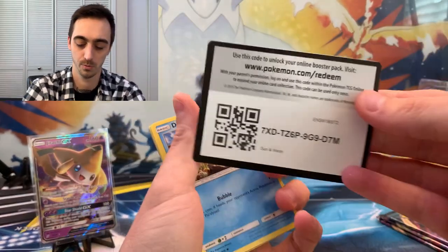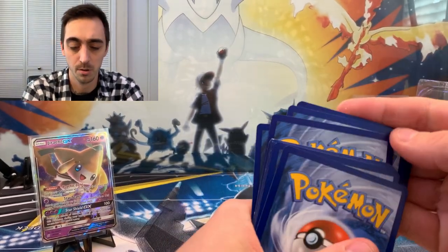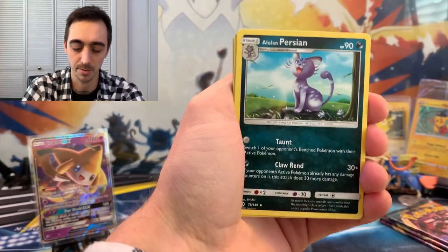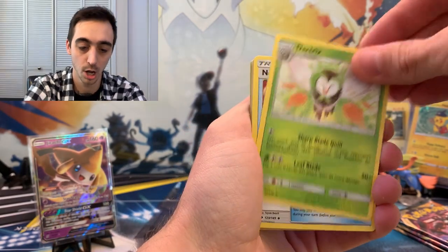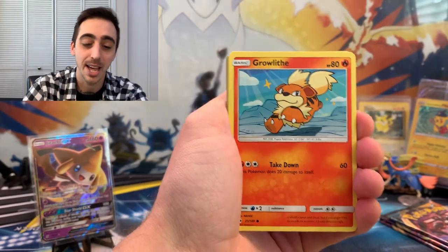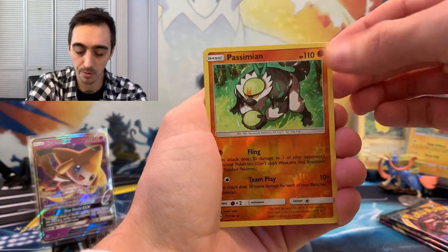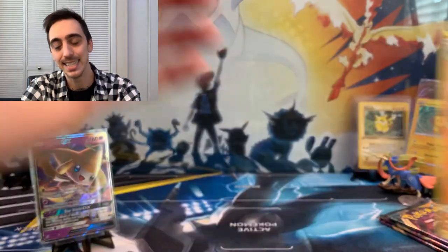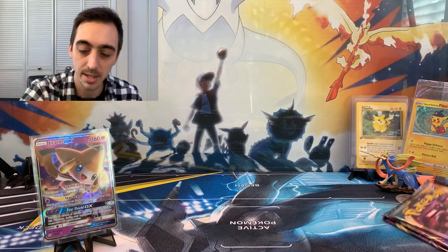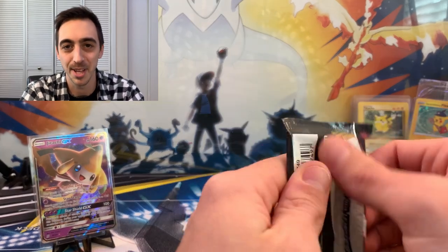Sun and Moon base — four from the back. There's some whitening already on these cards — I always wonder about quality control sometimes. Alolan Persian, Dartrix, Nest Ball, Dewpider, Alolan Meowth, Growlithe, Roggenrola, Cosmog, Passimian for our reverse, and our non-holo rare is Incineroar. No luck there on Sun and Moon base — let's do two more Vivids and then Darkness Ablaze. I'm excited for that Breakpoint too — I really want to pull that Shiny Gyarados.